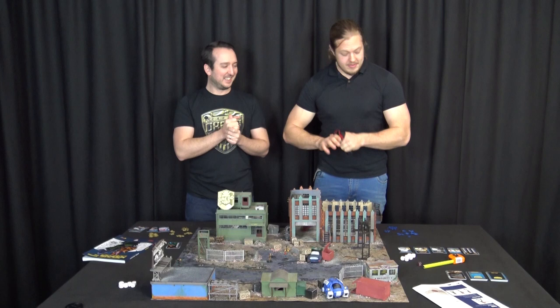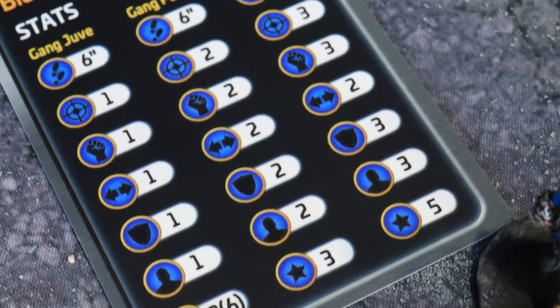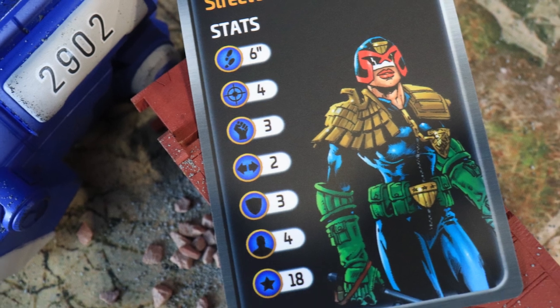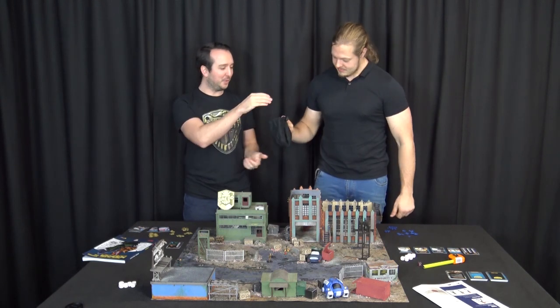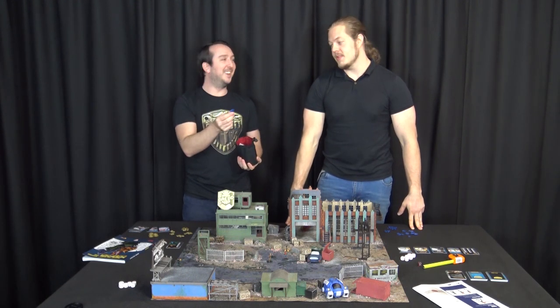I've got three gang members which are quite low points — they're nine points in total. Yours is 18 points, but I have three people with a chance of another one coming on after the first one's taken out. And three chips in the bag, so much more likely that mine are going to come out first. I'd love for a judge chip to come out first — it's a star chip, which would be fantastic.